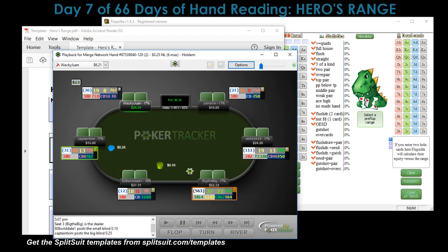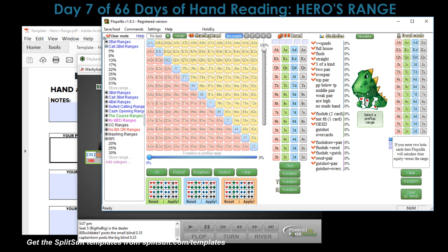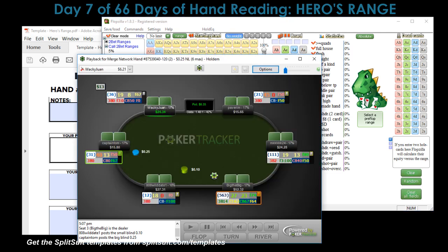Alright, hand reading where we have no idea if we're the winner or the loser in the pot, and we also don't know our range. Because it's the hero's range we're going to assign our pre-flop range and narrow it through the streets using the template, then assign some kind of random hand we think our opponent might be holding just to have equities showing — but the goal isn't to hand read our opponent today.